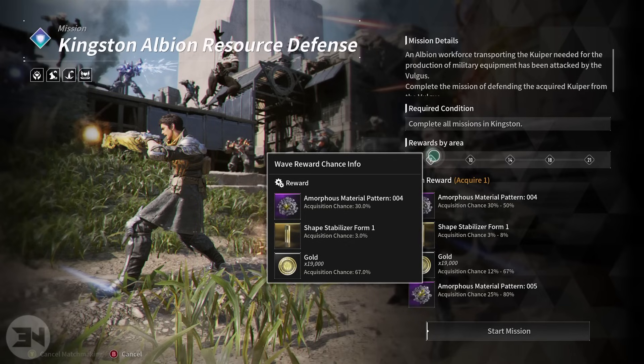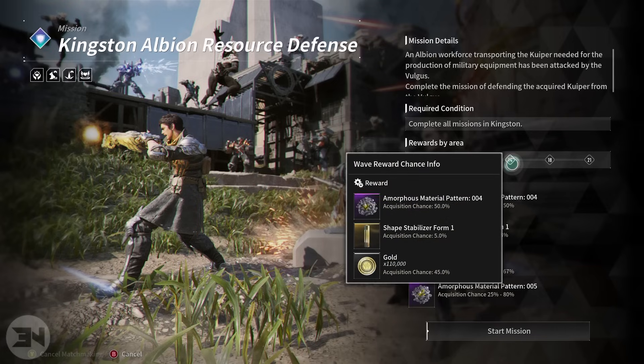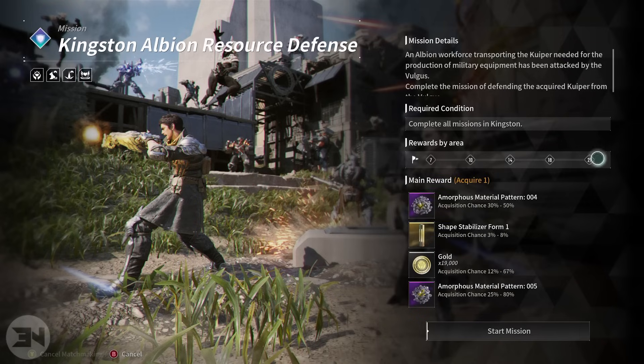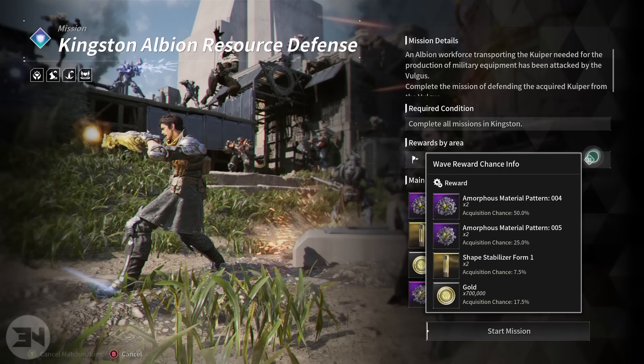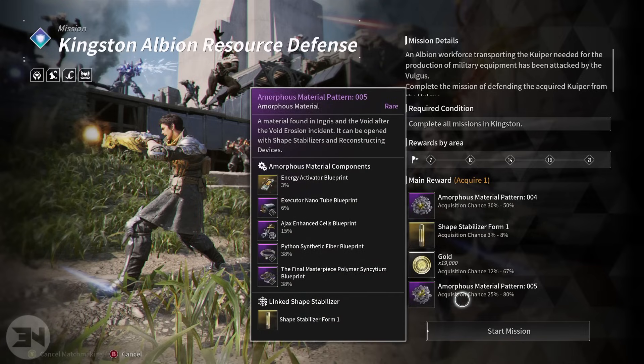You also get amorphous material patterns, with an increasing chance at each wave. At wave 7 you get a 30% chance of getting a material pattern 4; at wave 10 a 50% chance of pattern 5; 50% for pattern 4 on wave 14; 80% for pattern 5 on wave 18; and 50% and 25% for patterns 4 and 5 respectively at wave 21 — and you get two of them. These patterns can yield blueprints for weapons, materials, and even ultimate blueprints at a 3% drop chance, so definitely worth grinding.